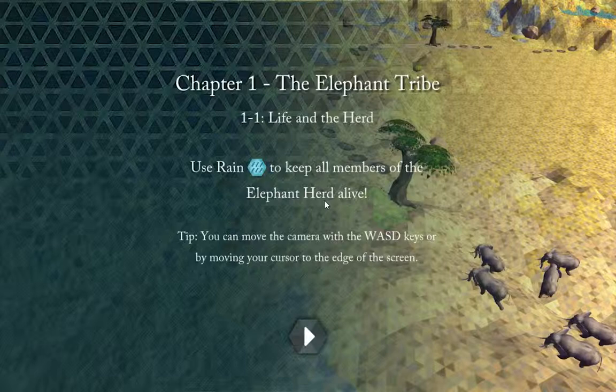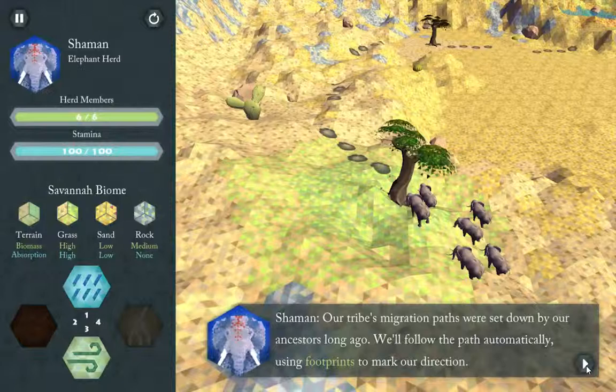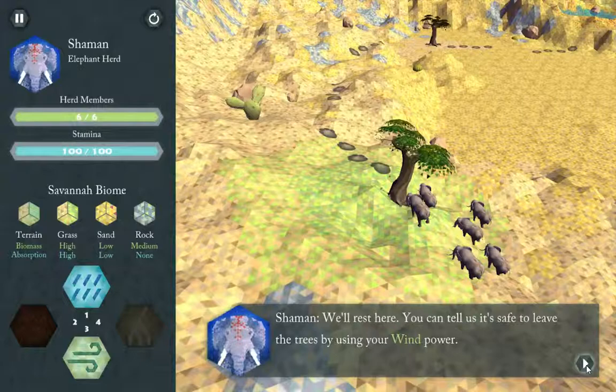This first level is basically a tutorial on how to use the rain power to help your herd stay alive. Starting off, these elephants are going to take a bit of a rest and talk a little bit to introduce things. You can see a conversation panel has appeared. The important thing is that animals graze — they eat grass and need that to be healthy — so you can use the rain power to grow grass on the ground to help them. You can also use the wind power to tell them when to move.